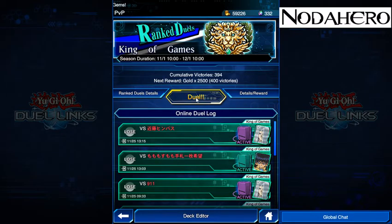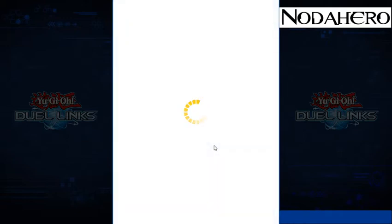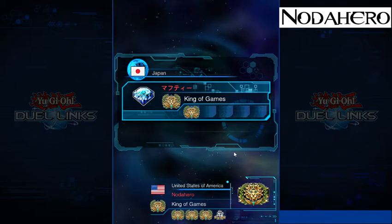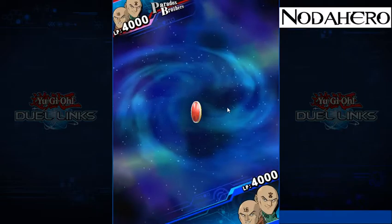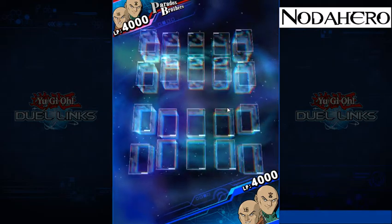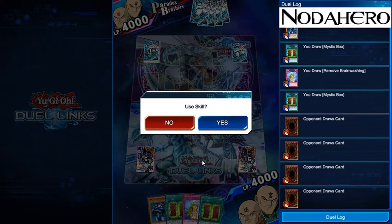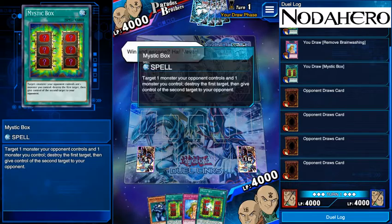Alright, that's an 0-1 start — can pretty much only go up from here if we're looking for a positive win percentage. We're going up against Paradox Brothers, which instantly makes me think probably a three-star demotion deck — so that could mean something like a Neo Daedalus deck, or a three-star demotion ninjas deck. Right here is a pretty solid opener: we've got Remove Brainwashing, which is the key card we care about, and two Mystic Boxes, which are essentially removal spells in this position.